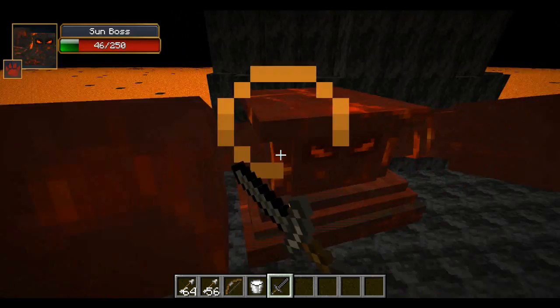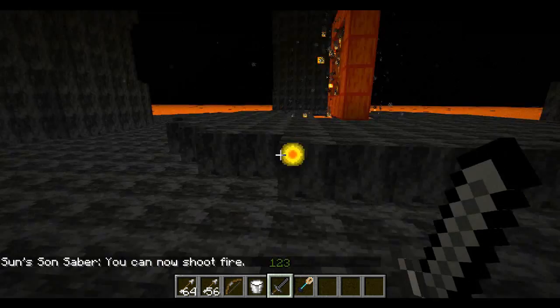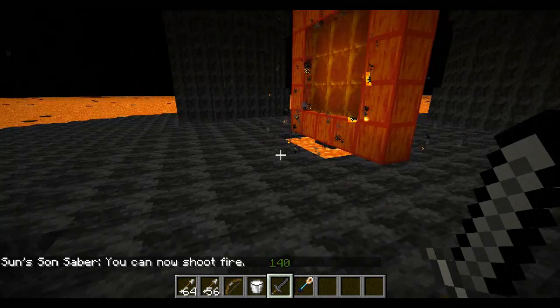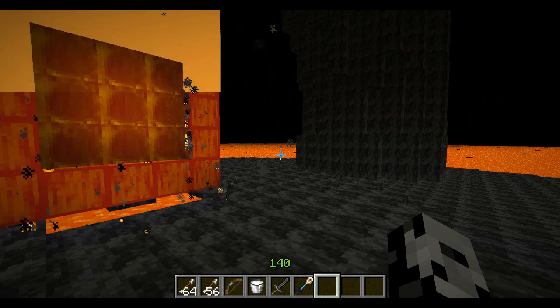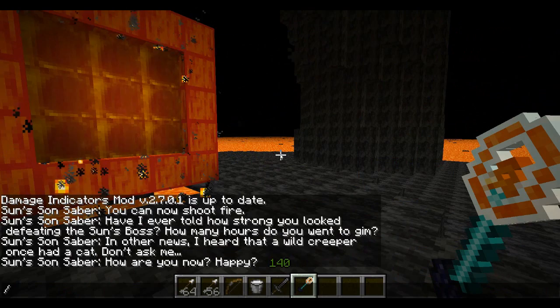He is about to die, and he has dropped it — the amazing weapon — and tons of experience as well: 140 levels of experience. That is amazing. And there is the portal to leave this area. One of the weird things you're going to notice about the Sun Sun Saber is sometimes it speaks to you. Right after I killed the boss, it said: 'Have I ever told you how strong you look defeating the sun's boss?' It's kind of a unique and interesting thing about this weapon. But that is about all there is to show with this mod.